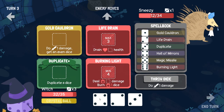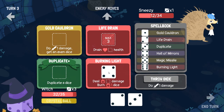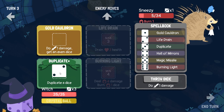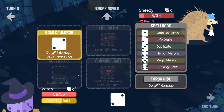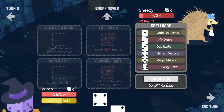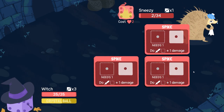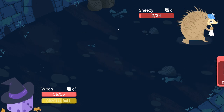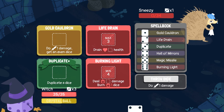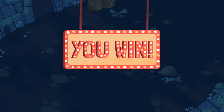Is he weak to fire? I can't remember. That feels good. Throw that — Hall of Mirrors doesn't really help us, Life Drain. I think we just throw these, and then we'll just kill him by throwing dice at him next turn. Pow. Sneezy, you ain't got shit. Bam bam bam — take that, Sneezy. We win! We're doing it, mum!